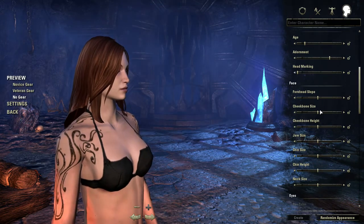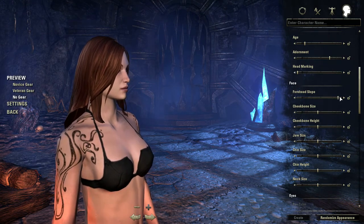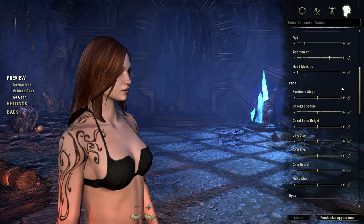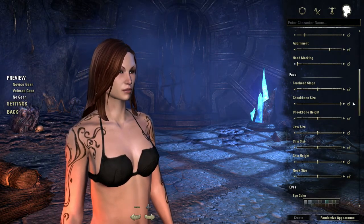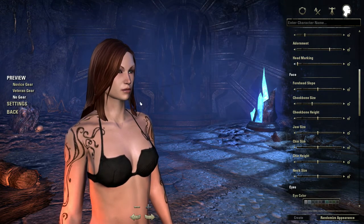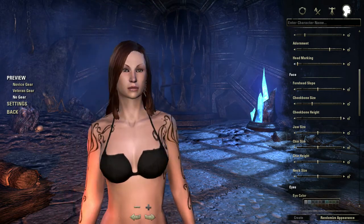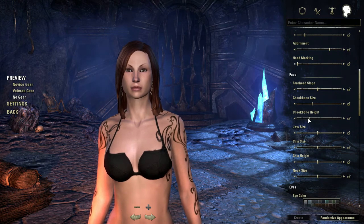Forehead slope — it's hard to get her in a position where we can see what we're doing. You can either be protruding Cro-Magnon or have a really goofy sloped forehead — somewhere in the middle. Cheekbone size — going really pronounced or kind of soft. I'm gonna go right about there. Cheekbone height — high cheekbones are supposed to be the thing, but it doesn't always work for me. We're gonna go about there.